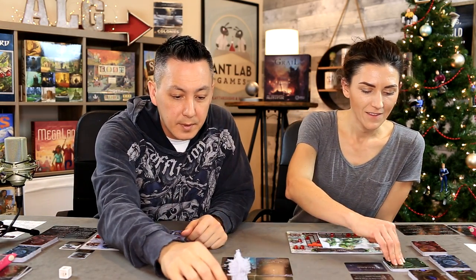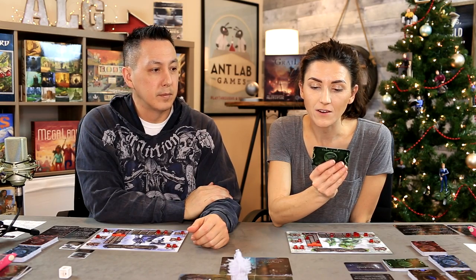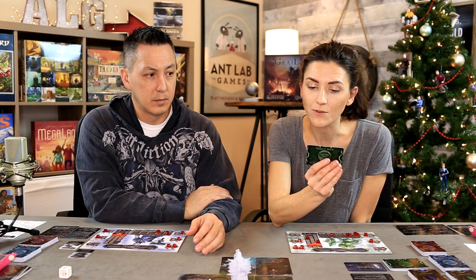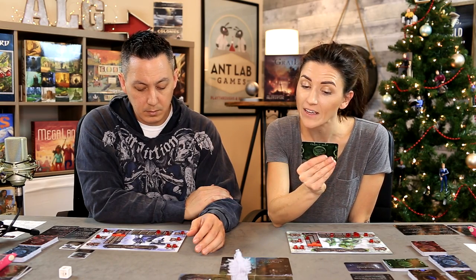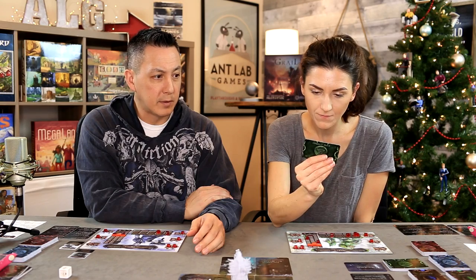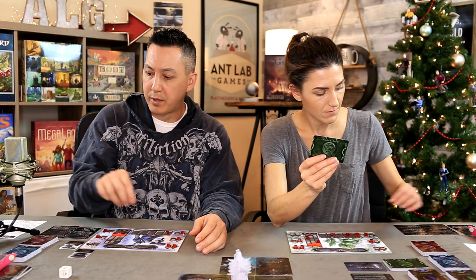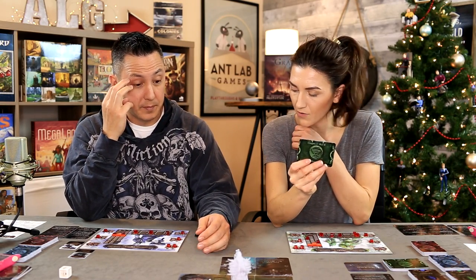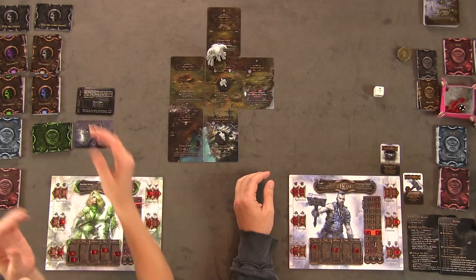The next day starts — down to three days. The new event: Roads and trails fill with homeless vagabonds from fishing villages up north where the menhirs went dark weeks ago. Though malformed and sick, they're the lucky ones — their tales chill you to the bone. Help the refugees: spend one wealth or food to gain one reputation and one experience. I'll spend wealth and gain an experience.